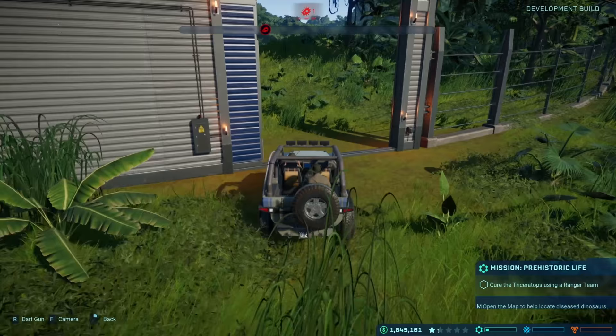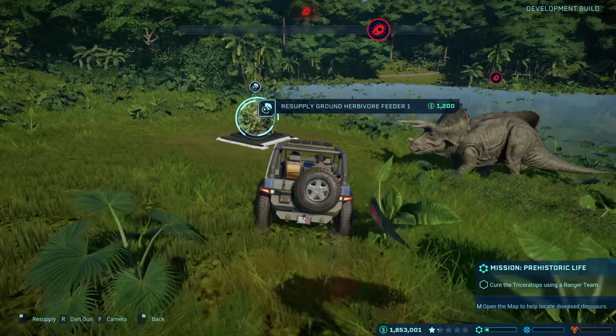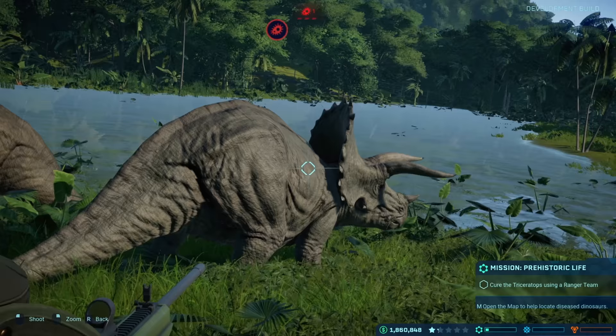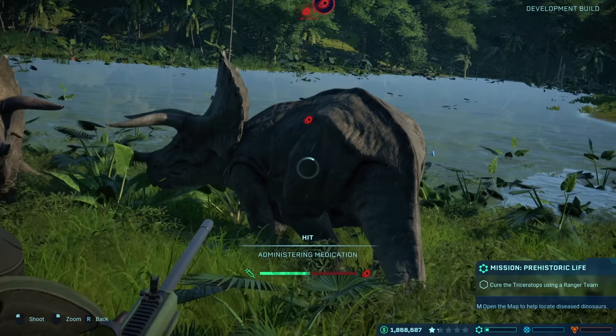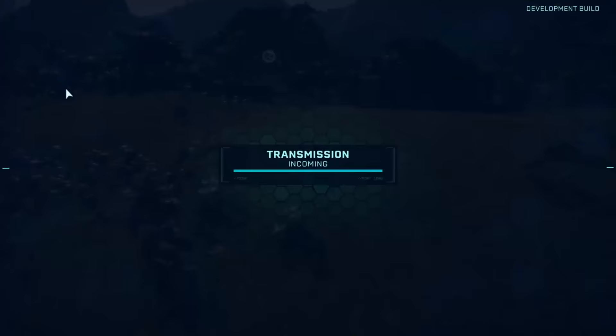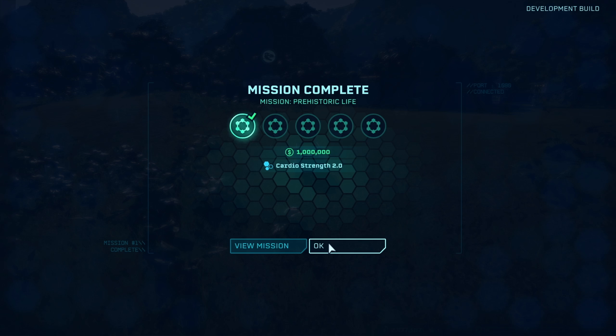We just drive up to it. The gate will automatically open and we can sneak in. Starting to rain too, giving that creepy factor. Luckily, we have all friendly dinosaurs, for the most part. As the ranger, we can also resupply the herbivore feeder, but we're not here for that. You can either control the ranger that heals the dinosaurs manually, like I'm doing, or you can let them do it on their own. We had to get two shots into the triceratops, and now she's all better. We completed our mission and we get a nice little fanfare.